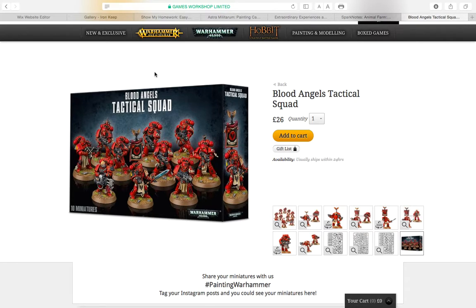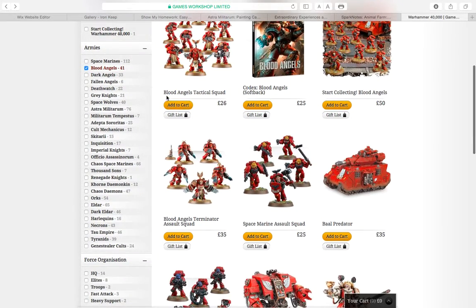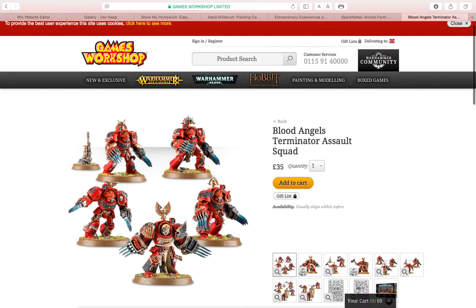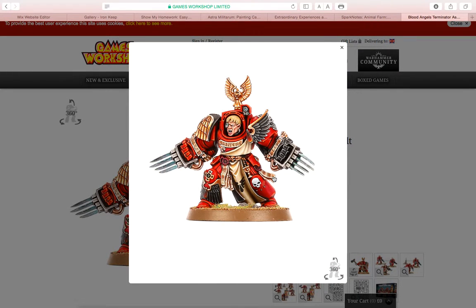I'm deciding between the Primarch and two Tactical Squads. Let's have a look at the Devastator Terminator Blood Angels. These are good, but I have one very strong disagreement with them: for eight pounds cheaper I could get the same thing just without all the Blood Angels-specific parts. I think they didn't need to add the extra eight pounds just to make it more Blood Angels-y.